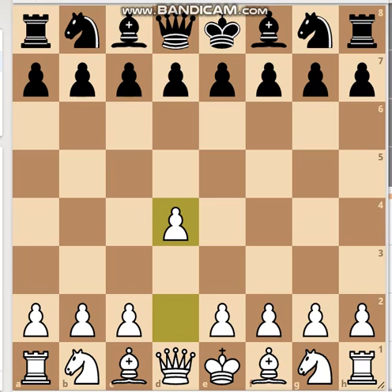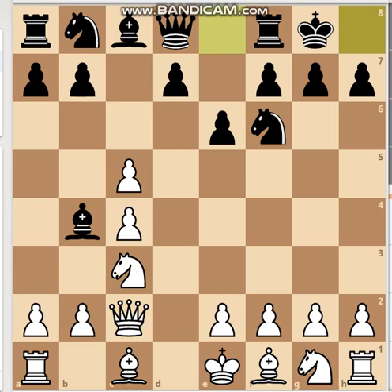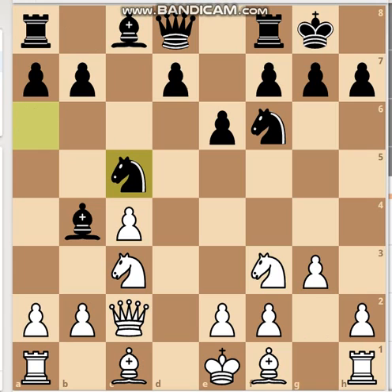Nakamura chose to play d4 and Aronian played the Nimzo-Indian Defense. The game went on like this. This is the classical variation of the Nimzo-Indian Defense — it's called the Berlin variation.